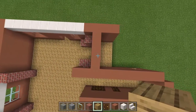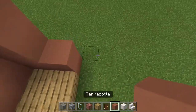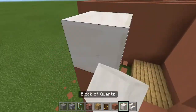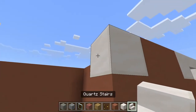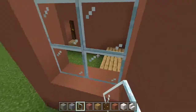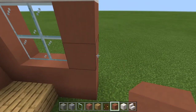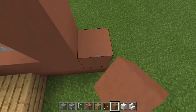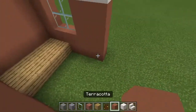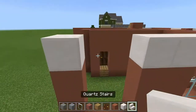We are gonna have a window right here but we're gonna expand the wall a little further first, so it needs to come up two more and then up four. Then do that nice quartz finish — looks so pretty. Then your pane. We're gonna come over and have two blocks, so that's one, this is two, and then we're gonna have another window right next to this one — two up four, get your quartz, your stairs.